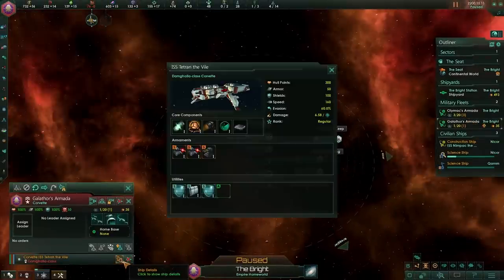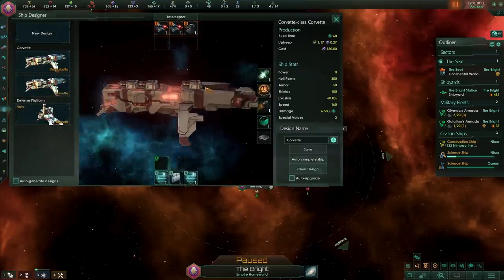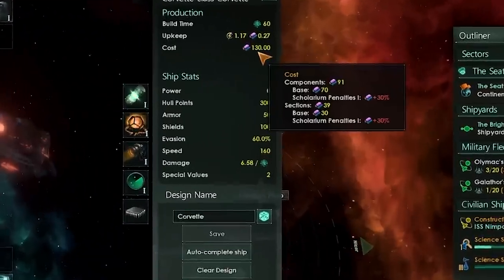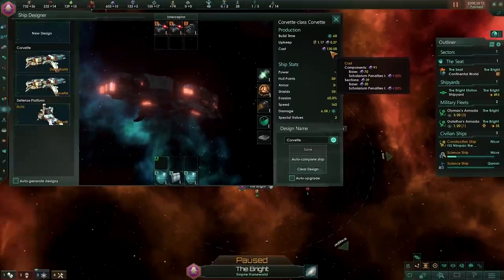Now we have the ship over here and it's a fairly standard corvette — it's very straightforward, it's got guns, it's got shields, the usual. If we take a look at it in our ship designer, we will see that it would cost us 130 alloys to build. Also due to those penalties, we will have some cost increases there — 30% in this particular case.